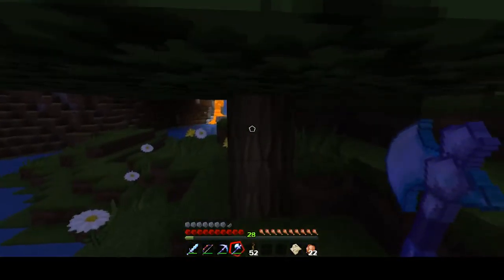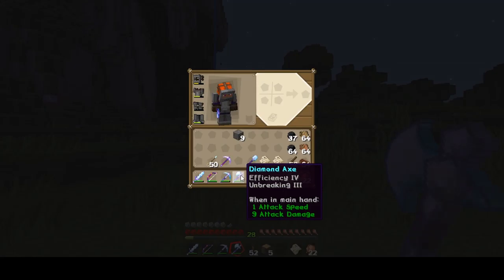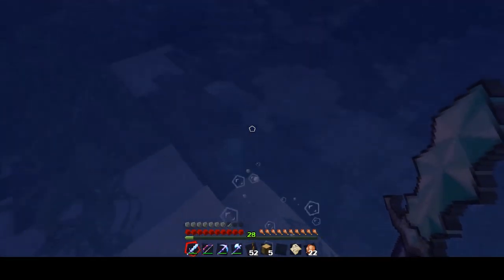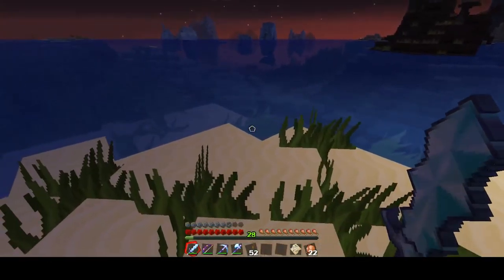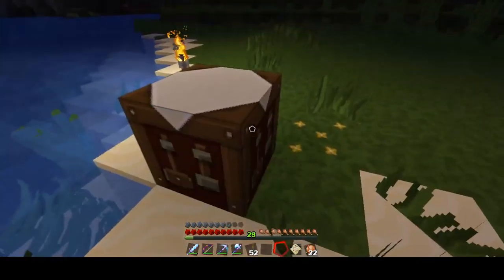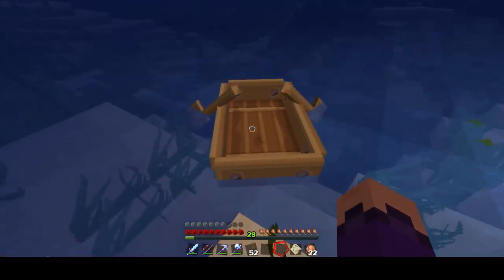Let's just chop down this little baby tree right here. By the way, I've been fishing so much more — I've been getting crazy enchantments. My iron one finally broke so I decided to enchant my diamond one. I got efficiency four and unbreaking three, only for the cost of three levels and three lapis. Like, that's amazing. We are going to make a crafting table and then a boat. There we go, and we are set. Let's go — onward.